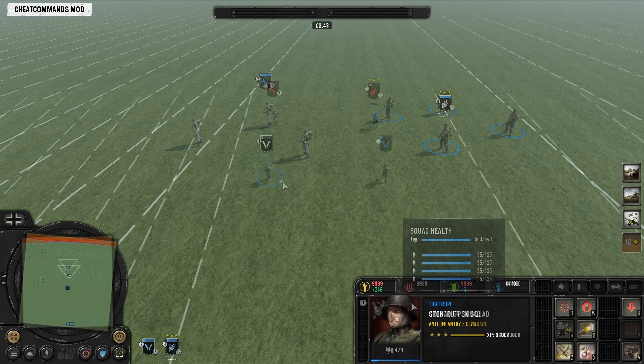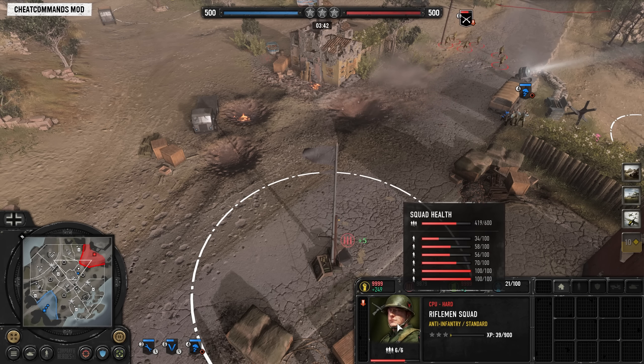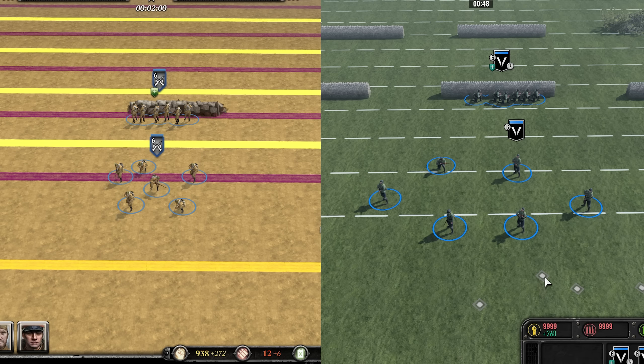Most grenades have also had a damage cap added to them. What this means is they can only damage a certain number of models from each squad in their area of effect. On this Grenadier stick grenade it has a damage cap of three models, so only three models from each squad took damage from the grenade even though there were probably five models from each squad in the grenade's area.